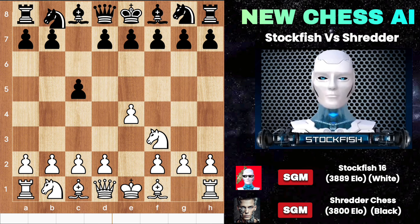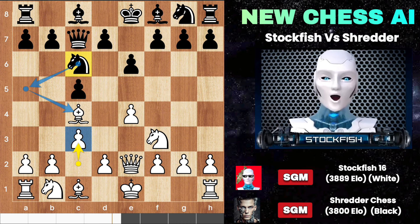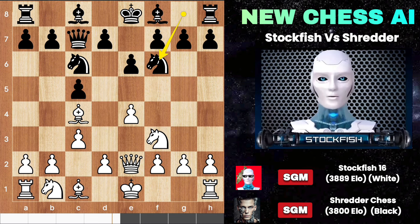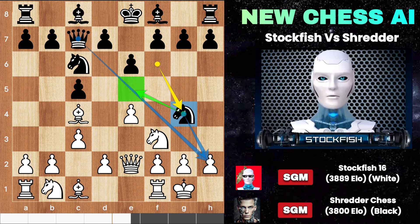We have the Sicilian defense as I mentioned. Bishop C4, E6 — this is called the old Sicilian variation. The Sicilian opening in chess is classic, strong and has stood the test of time — just like gold. Knight G4 by Shredder to target the H2 pawn, and he has the positional strategy to eliminate the king's knight.